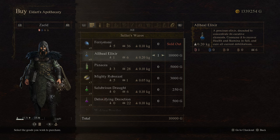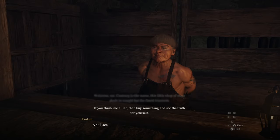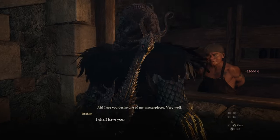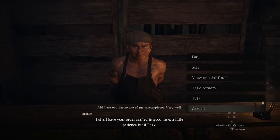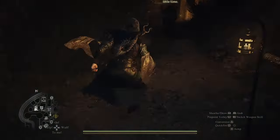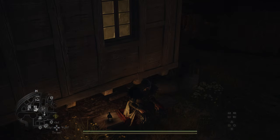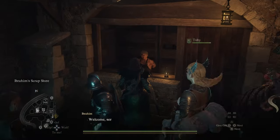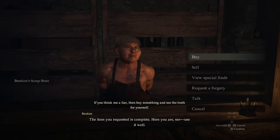I recommend buying all heal elixirs in Sacred Harbor and then teleporting to Checkpoint Rest Town to forge as many as you want. I would try to forge at least 20 plus of these elixirs as they are very useful to have on you, especially for the Unmoored World. Don't forget to rest at the nearby bench about four times so that the forger can have your all elixir portion ready.